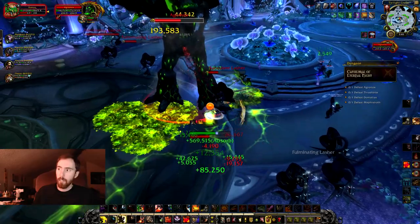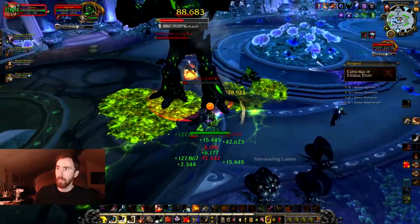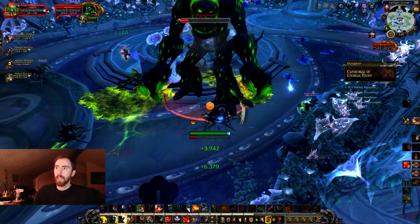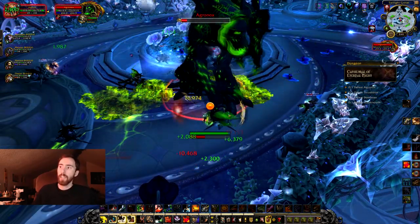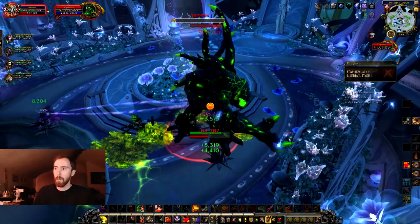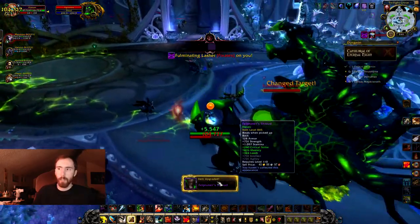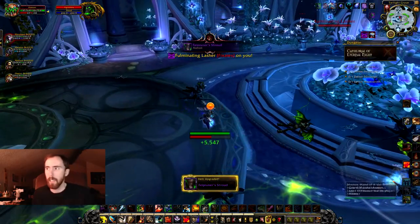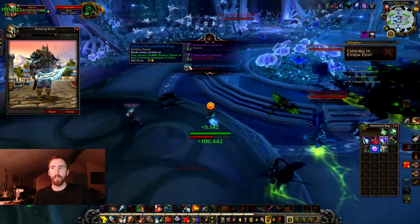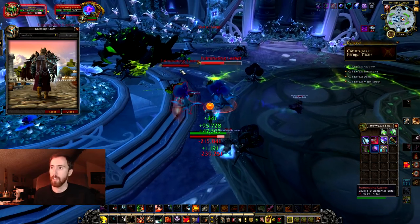The first boss was fairly interesting but kind of the exception to the rule. It was a tree — it did tree things and then it died. Not really a big deal. There were poison pools you had to move out of, and it does a smash that knocks you up in the air. Probably the least exciting boss of all of them. But again, we don't really know how exactly the mechanics are supposed to function since this is PTR, and you can expect pretty much all of this to change.